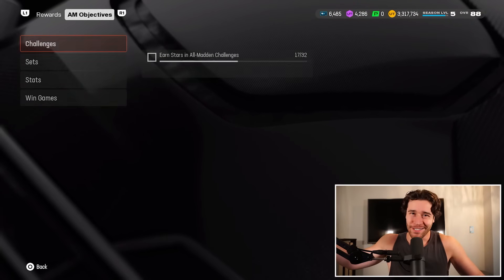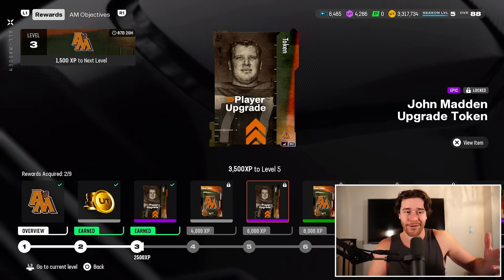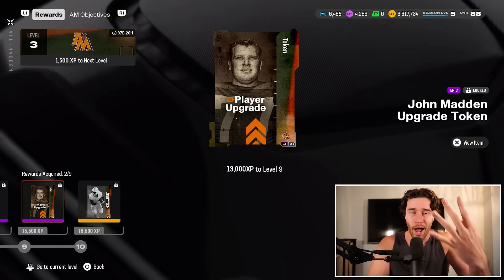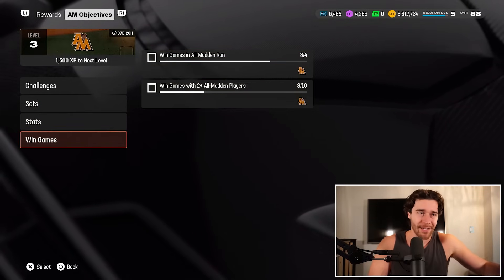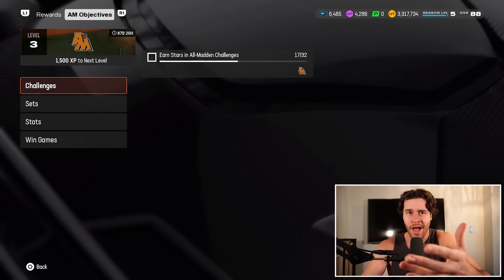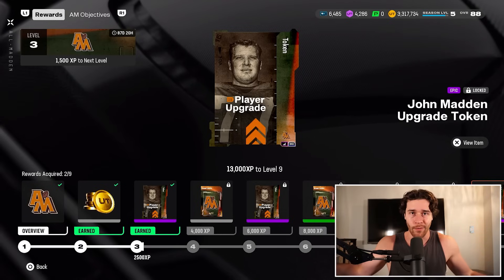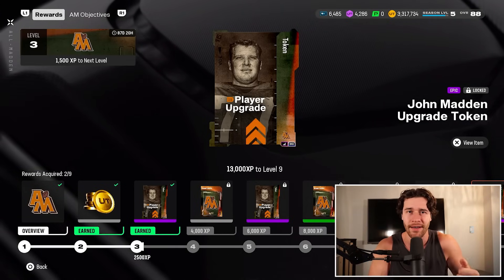To get those final few tokens, we're going over to the field pass, and there are quite a few tokens you can earn in here: tier 3, tier 5, tier 7, tier 9 — that is 4 upgrade tokens. 4 from the field pass, 3 from the solo challenges brings us to 7, and I don't know where you get the final upgrade token. I don't see it in the field pass, in any sets, or in the head-to-head event. I'm assuming in part 2 they'll release it somewhere, maybe in a welcome pack. But for some reason you can only get 7 of the 8 right now — so EA, fix that up.